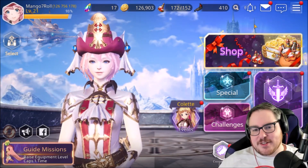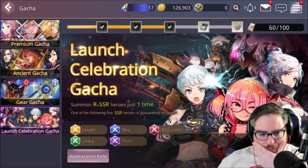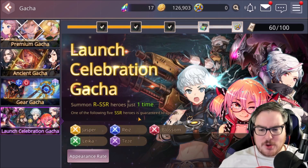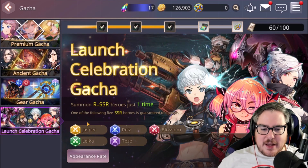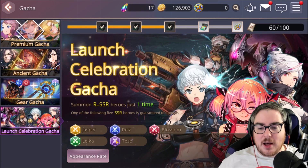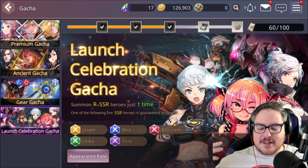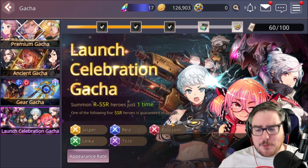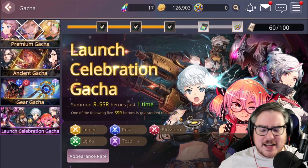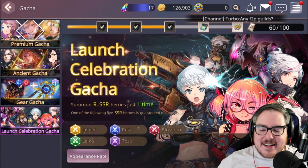The first stage is really simple. Let's take a look at what everybody gets on the server. There's a launch celebration gacha, and this is where you do your first roll. You have a one-in-five chance among these units and you get a guaranteed SSR. You can get either Jasper, Rise, Blossom, Leka, or Teze. There's one standout — that is Teze. She is an insane damage dealer.